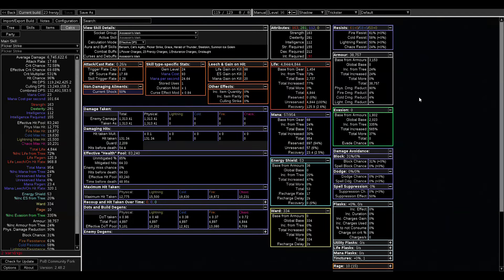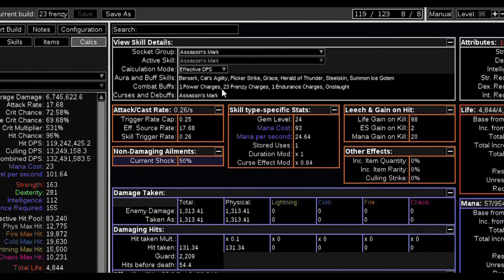Did you know that if you are wealthy enough you can run right now with 23 maximum frenzy charges? It has to be standard, but you can get 23 frenzy charges. How is this possible? I'm going to walk through it.